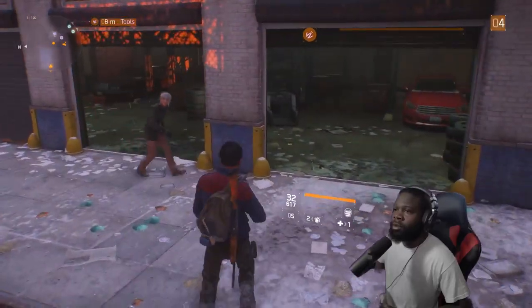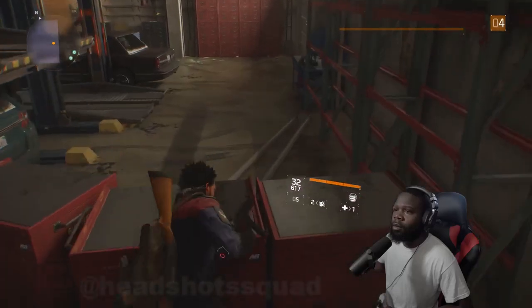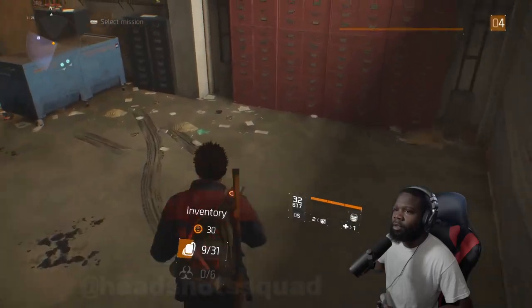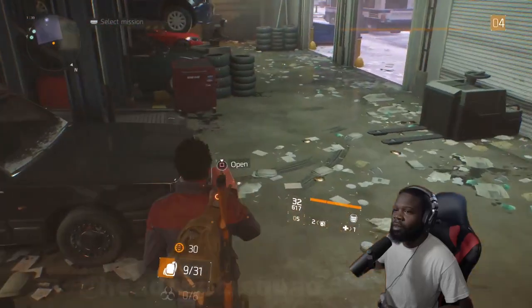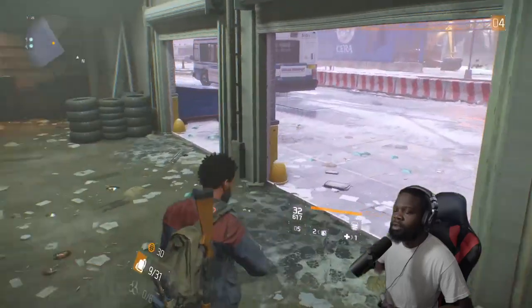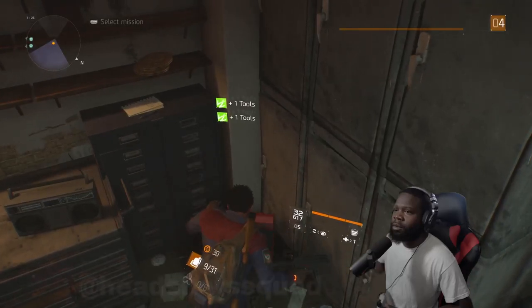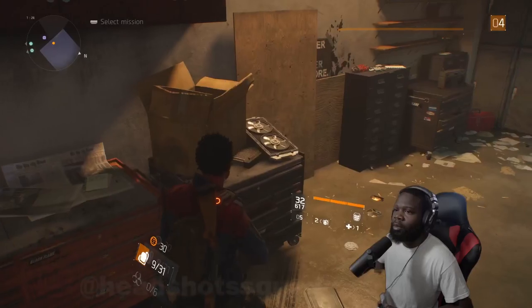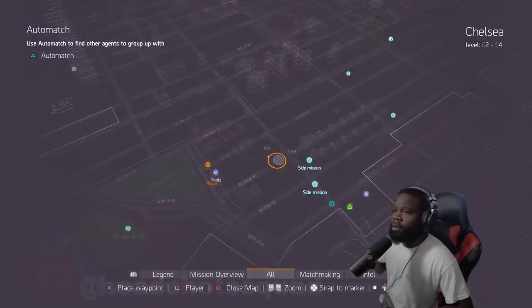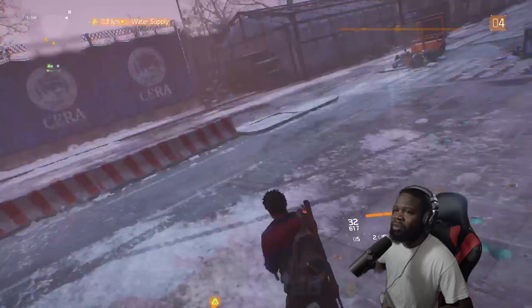Okay, here we go, we found the tools. Let's see what we got. All right, we got some tools — we need all the tools we can get. We got all the tools we need. I don't know what the hell it's gonna do for us, but I got them. We're gonna do some side missions — there's an encounter. We're gonna go to that because I don't got time for the side missions right now.